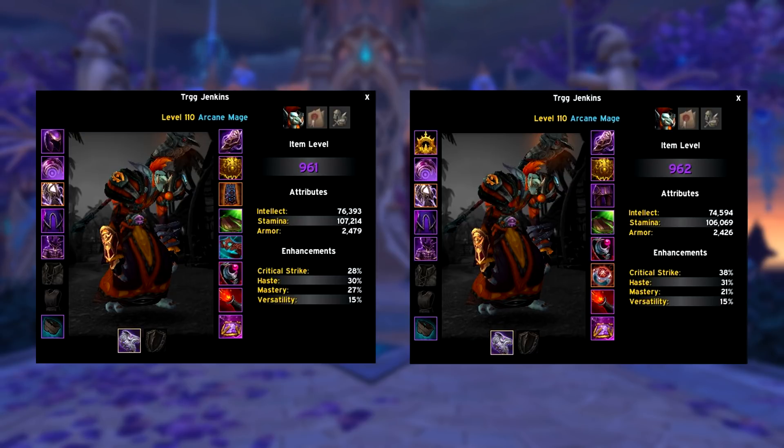The first one is my favorite: Mantle of the First Kirin Tor with the Mystic Kilt. I love this build because playing Kilt makes managing your mana a lot easier. The second possible legendary combination is Mantle of the First Kirin Tor with Saphus. This combination is the strongest one for AoE as Haste is a very good stat for the Arcane Mage, but as you can already guess, this combination requires more mana managing.